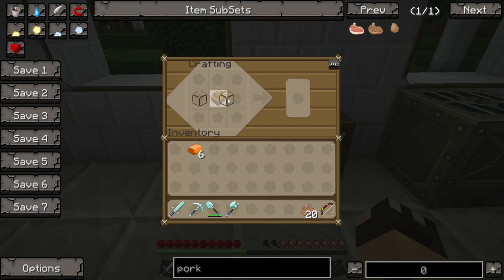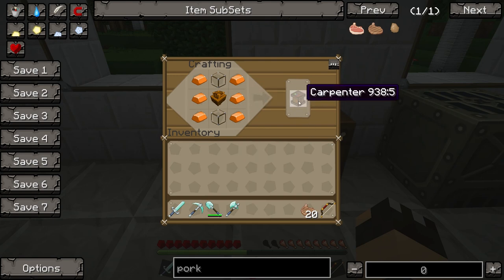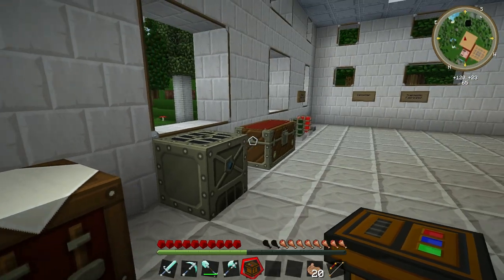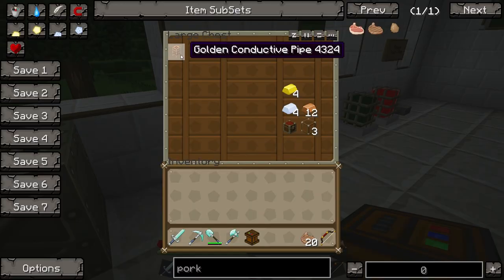The glass must go top and bottom with the bronze ingots along the sides. There are two ways of doing it and I'm bound to get it wrong — but there we have it, there is our first machine: our Carpenter.